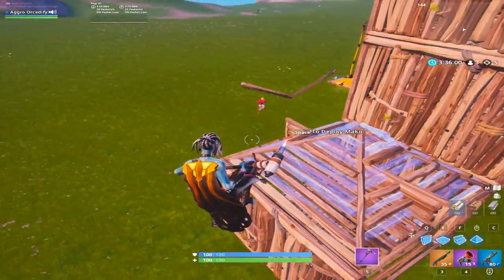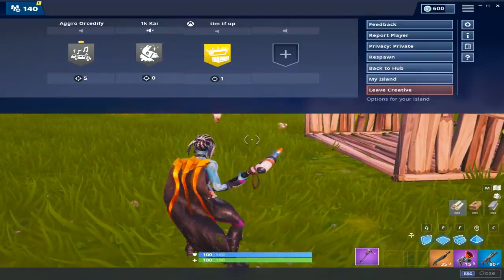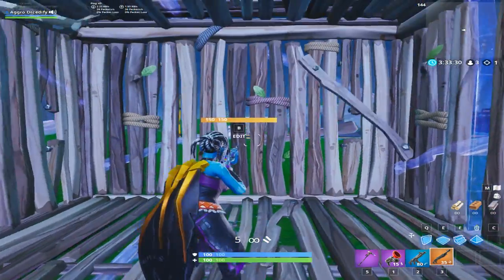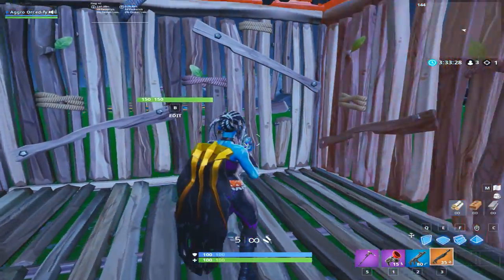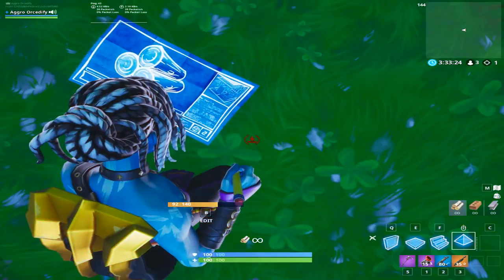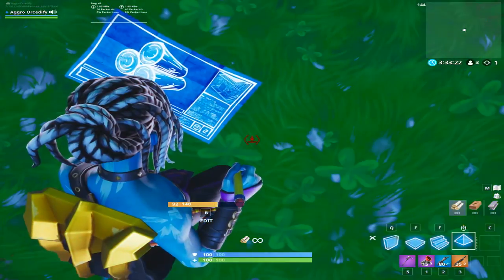Now I'm going to show you what happens if they have grenade launchers. If your opponent has a grenade launcher and is just rapid-firing, a great way to counter it is to put a cone under you, crouch down, and hold it. You know he only has six in there, so you wait for all six to go.